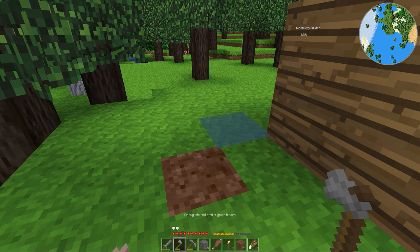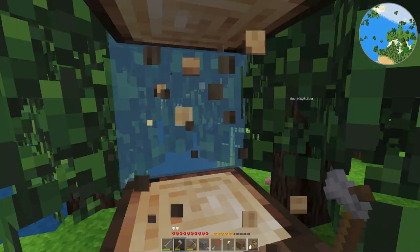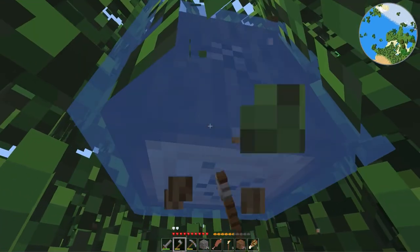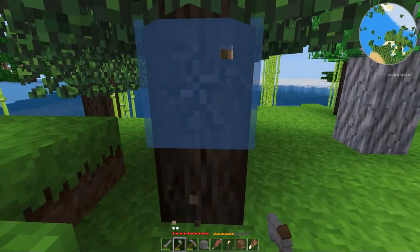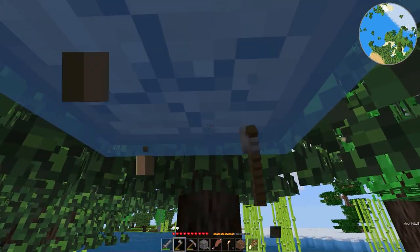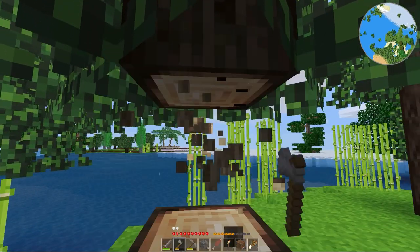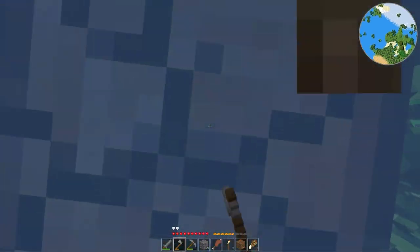I harvested a bunch more wood and got some sand. I mined a bunch of stone off camera, going down deeper into my house to get more stone. I have 29 cobblestone right now. I'll have to turn some of that into a furnace and cook it up to get actual stone pieces so we can start making some protection blocks.